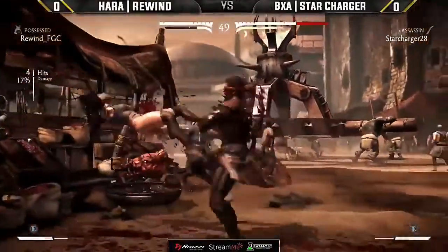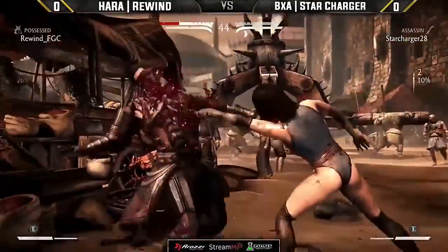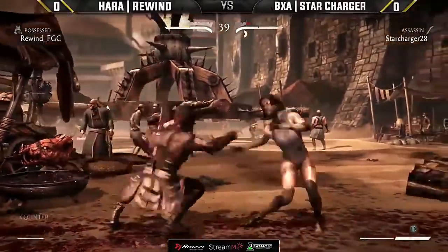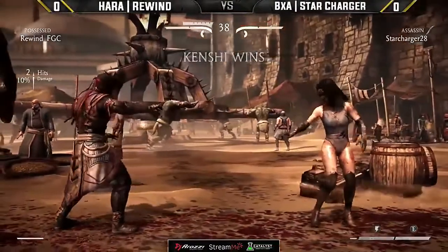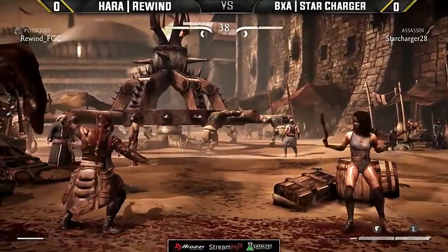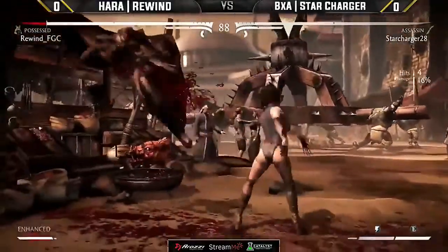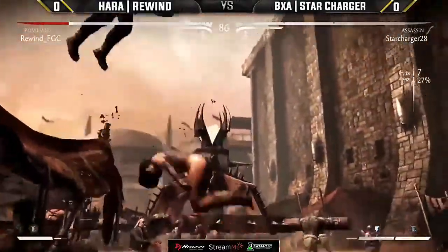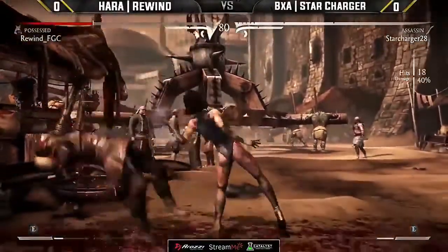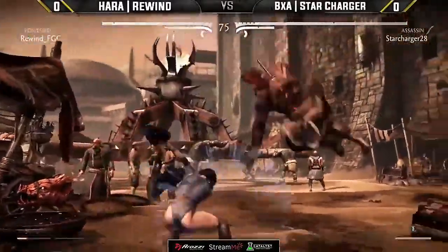The beautiful thing is that Star Charger always seems to have a bar of meter to work with. A savage wake-up back throw — that's a KP specialist if I've ever seen one. A down one into the back one — Rewind answers back with round number two. Star Charger is sitting on just over two bars and has the space to work with. Rewind needs to be more on point with these anti-airs; he's attempting them but getting blown up, causing these 40% deficits.